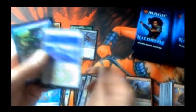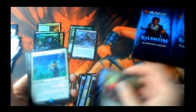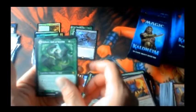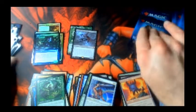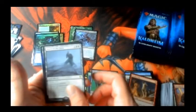Reflections — got a foil common. Full art — Rally the Ranks. Oh, I got another god — maybe that's just the way the gods look. Blood on the Snow.